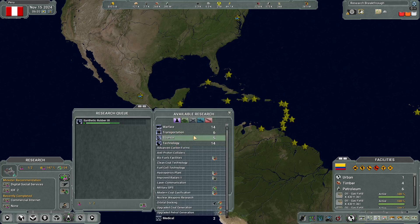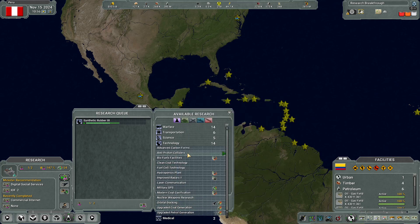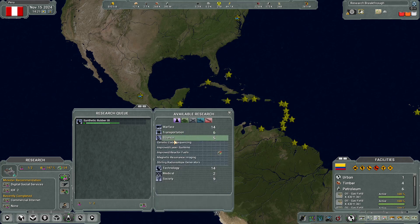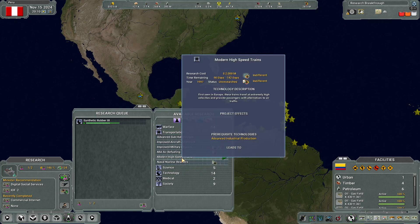So many options in this game — it's crazy overwhelming. Orbital docking — we can do that now, that's crazy. That's part of the space race which I'm not gonna worry about. Improve reactor fuels for nuclear reactors — also not worrying about. And this is for transportation — high speed trains.